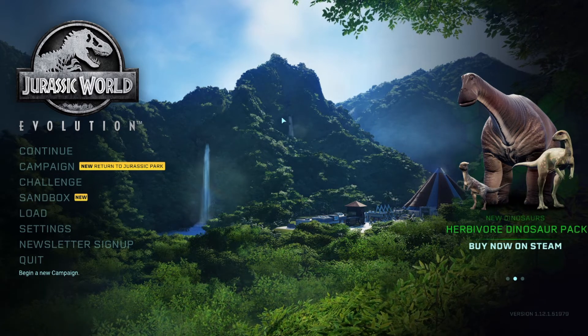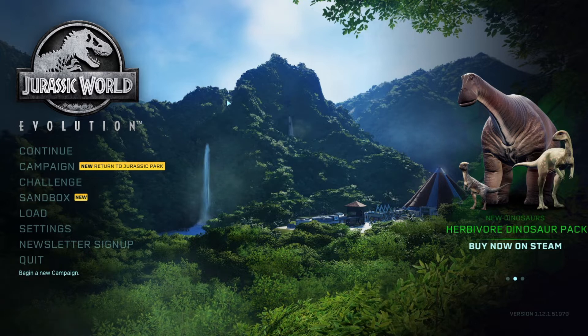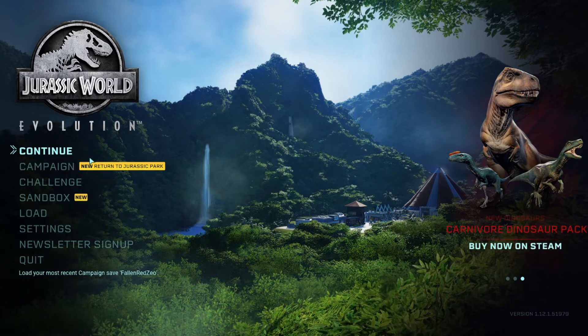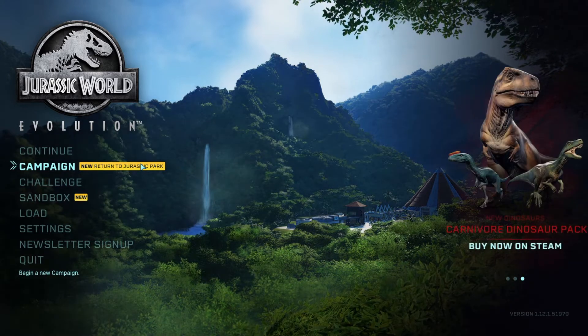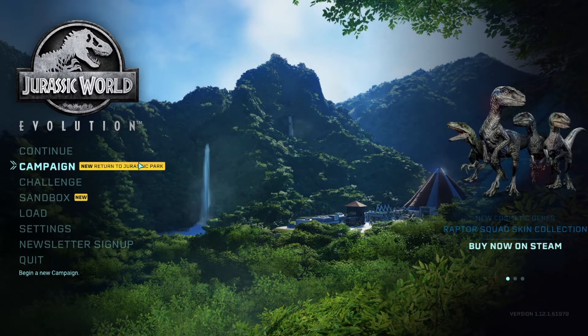What's going on guys? Austin Richo here back again and we're playing Jurassic World Evolution. So we're back to the game. They finally released the DLC — Return to Jurassic Park. So we're going back to 1993 Jurassic Park and I'm super excited and I hope you're excited as well. If you enjoy these please be sure to leave a thumbs up on the video and subscribe to our channel to see Jurassic World Evolution videos whenever they release DLC.